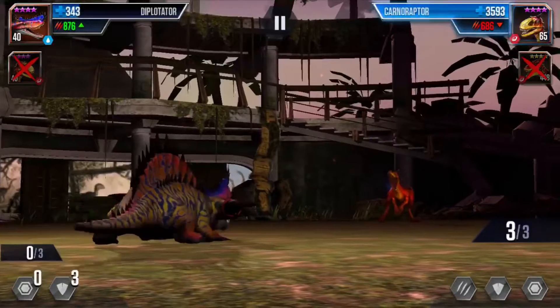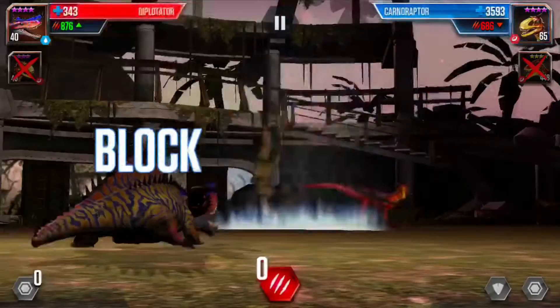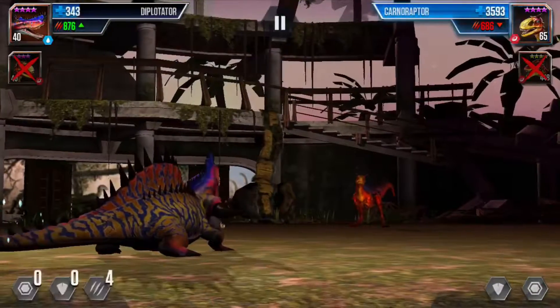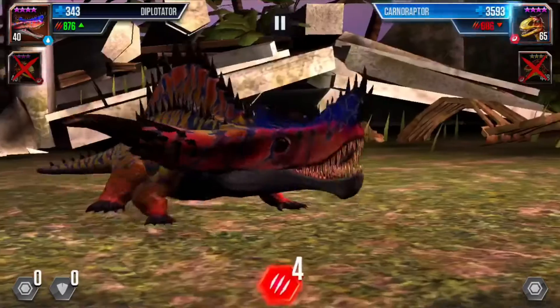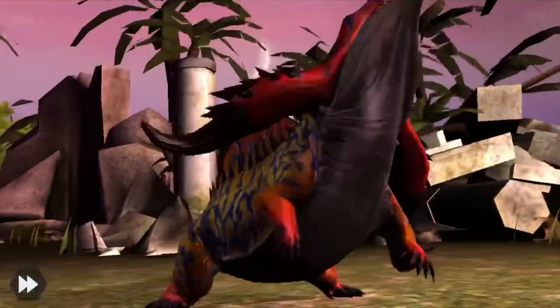He has three — okay, good. He doesn't have enough to kill me, but he does have a lot of attack. Let's just kill him with four — his three is enough to kill him and the four is the insurance. We kill him. And he's dead — all right, good.